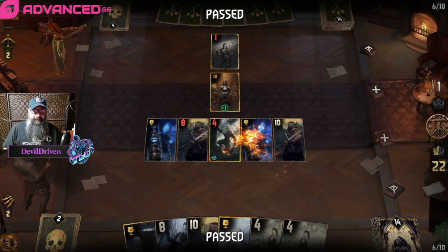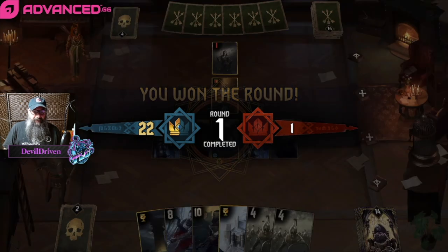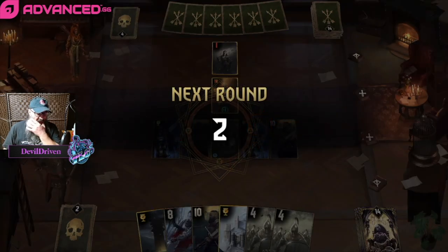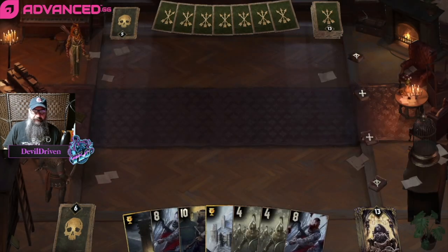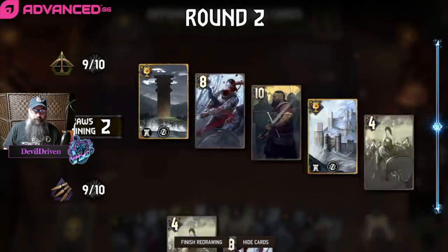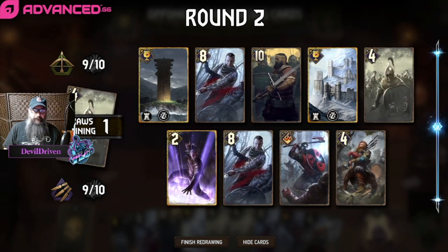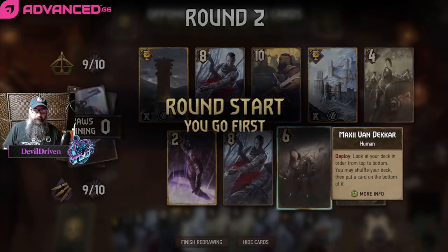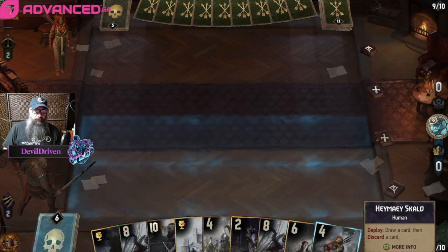We just need to definitely draw some type of discard package here - heatwave would be great. This never lives without a ping. Still no discard - okay, there's one. So maybe we drop one of these. Okay, I guess we drop this. We go first.